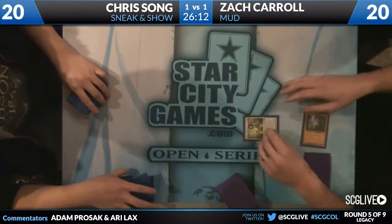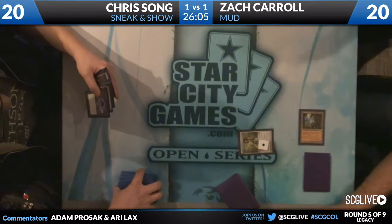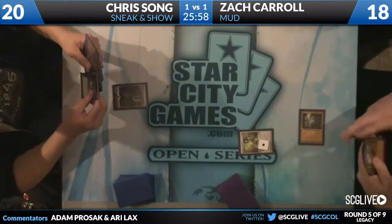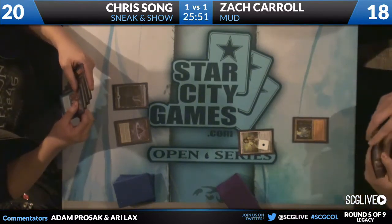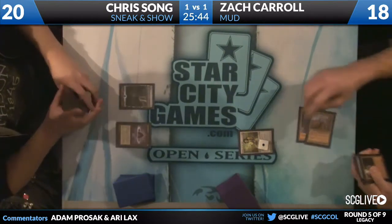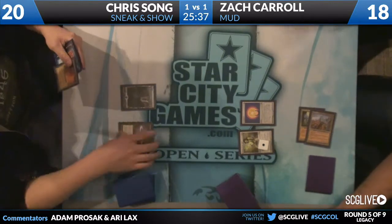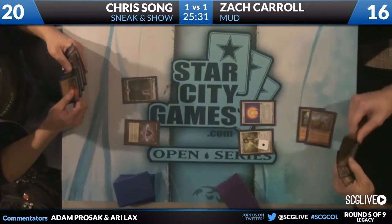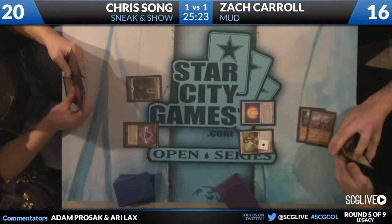Chalice on one comes down. Basically Chris is going to have to naturally assemble his combo. He only has Intuition to help him find it. Wasteland in play for Zach. Three Sphere too — though I don't think the Sphere does much that the Chalice doesn't already do. One of the things about Sneak and Show decks is they don't have spells that cost two. If Chalice on one and Trinisphere are in play at the same time, they largely do the same thing.